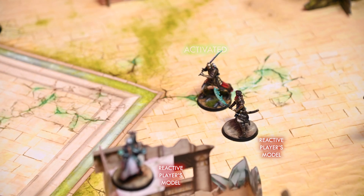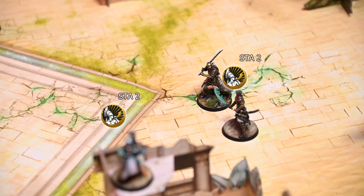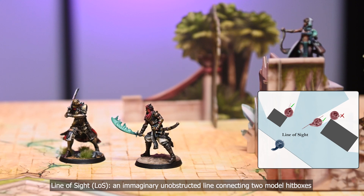The opponent's models can declare reactions to an activated model by spending their own activation points. However, only models that have line of sight to the activated model or are close enough to it can react. They can only react with normal actions, such as attack or dodge.